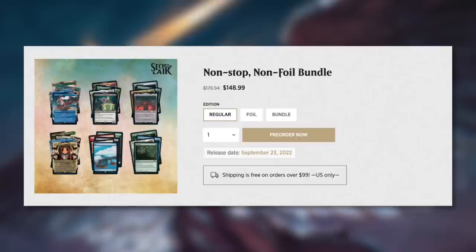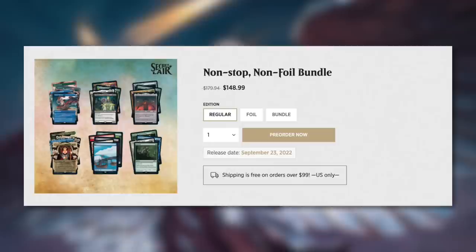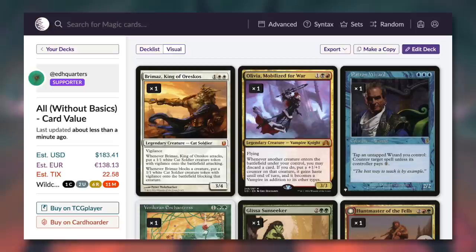Let's look at the non-foil bundle. If you are buying all the regular versions individually, you'd be paying $179.94. They've cut that down to $148.99 for the overall bundle price, and if you're in the US you'd get free shipping. The estimated value for the actual cards I talked about — excluding the basics, since that's a very high variable factor — is $183.41 for the base versions of all of them.